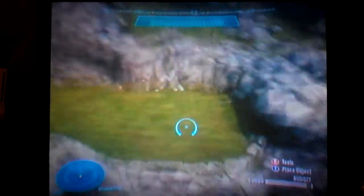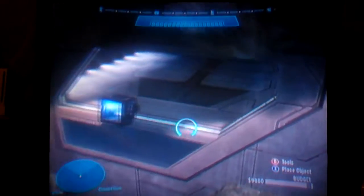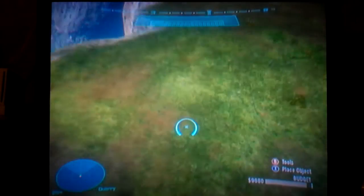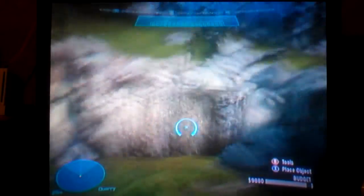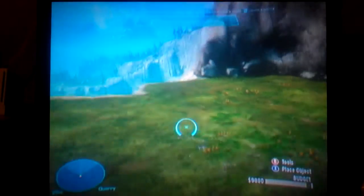This little building here is called the Coliseum, also known as the laboratory. Up here it's called the Quarry — I think that's a Quarry, it says so at the bottom but you can't really see it. If you go out of Forge World it says 'Return to Battlefield,' and if you don't get back in time the game kills you.